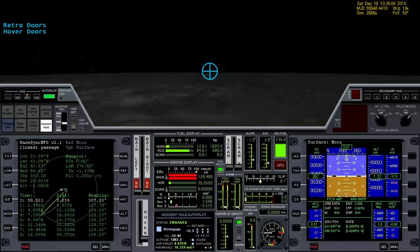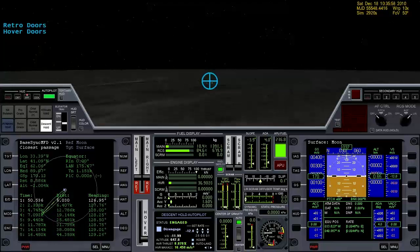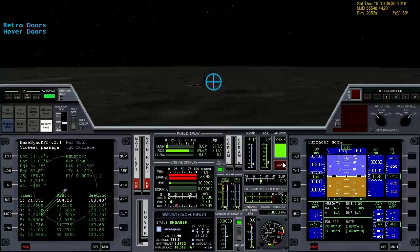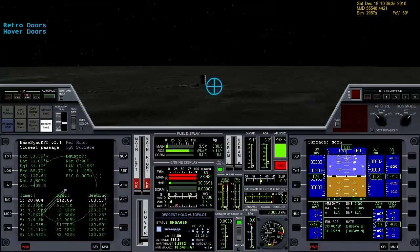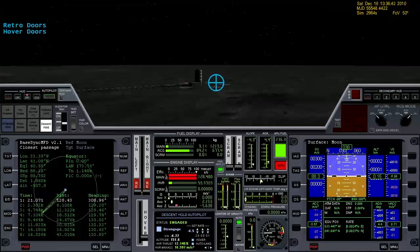Speed to land. 1,000. 900. We're getting close. Got my engines cut. I'm going to translate over. 600. 500. 400. 300. Warning, gear is up. Gear down and locked.